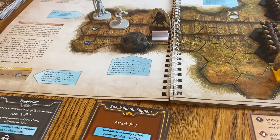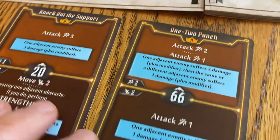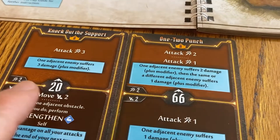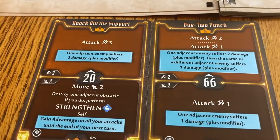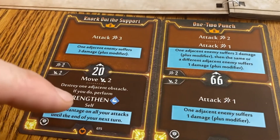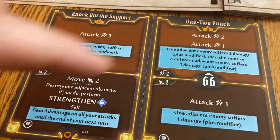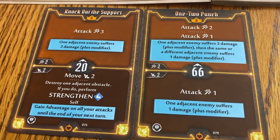The demolitionist goes first with initiative 20. In Gloomhaven and Jaws of the Lion, you have two cards and you choose one top action and one bottom action — they must come from separate cards. You can't choose two tops, two bottoms, or top and bottom from the same card. You also don't have to use both parts; you could just do the attack and skip the move, but you can't do two attacks from the same card.